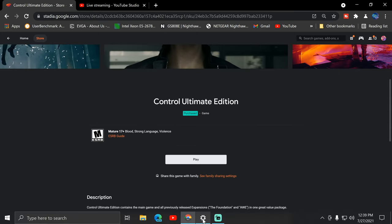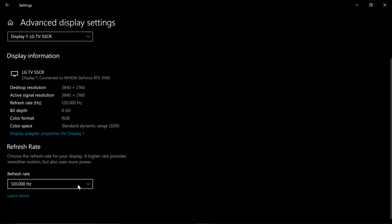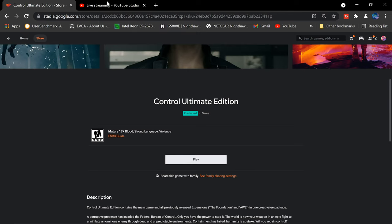Before I jump in — as you can see, this is my desktop right here. I like to play at the desktop settings you're about to see on my new LG OLED, the LG C1, so this game should look beautiful. I don't know, let's see how it performs on Stadia — that's what it's all about. 120Hz refresh rate makes everything feel really buttery and crispy, so I always keep it like that.